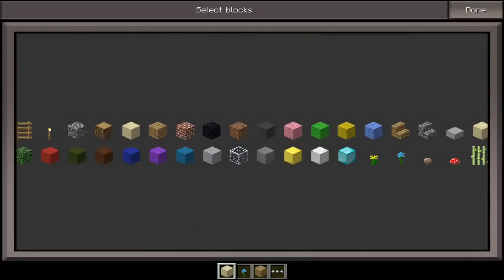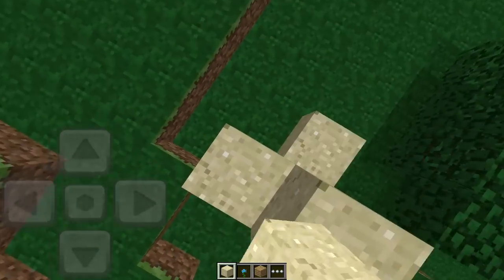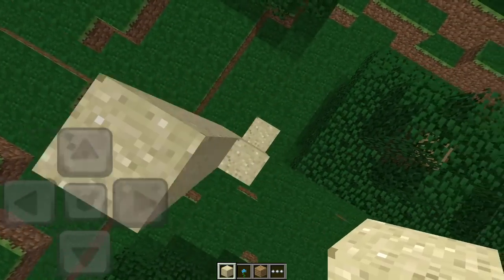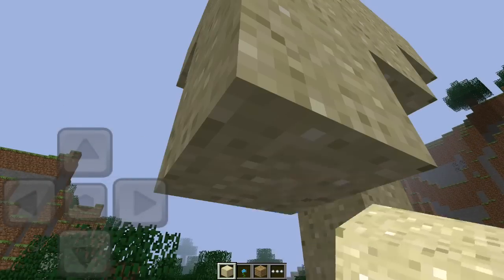Another thing I want to show you guys is that blocks back then that normally had gravity-falling effects didn't have it in this version of Minecraft — it wasn't added till way later. I'll show you over here: I'm going to build this high up, and as you can see, it just stays in place like a normal block usually would.